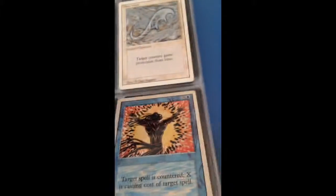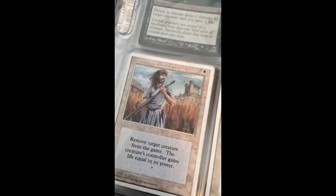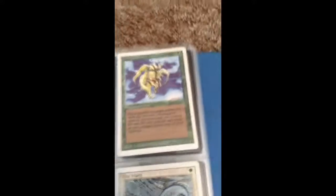And then we have some cards from Beta — so we have three Spell Blasts, Blue Ward, White Ward, Swords to Plowshares, and Living Artifacts.